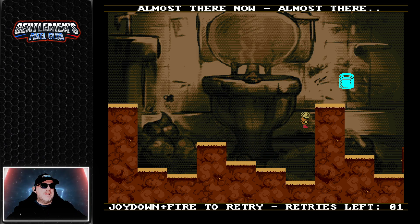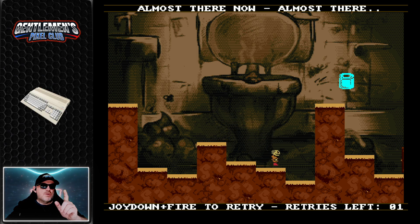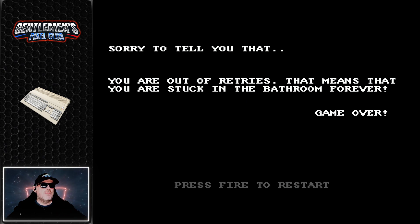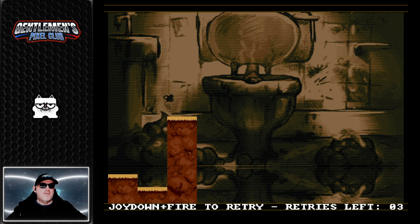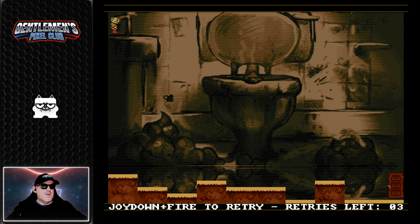Unless it's a case of you actually need to go back on yourself — oh, is that it? No. We've nearly made it. So we need platforms one through six to be in a good position. Down on fire — oh no. Sorry to tell you, you're out of retries. That means you are forever stuck in the bathroom.